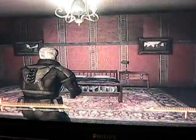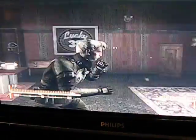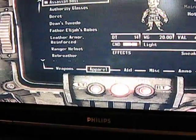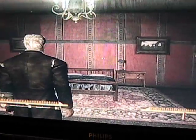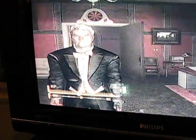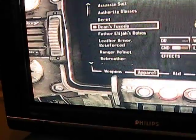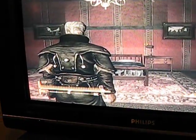And then for clothing, we'll start with the Assassin's Suit. And then the next one will be Dean's Tuxedo. Then after that is Father Elijah's Robes, and when you wear them, apparently you're part of the Brotherhood of Steel.